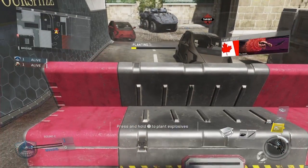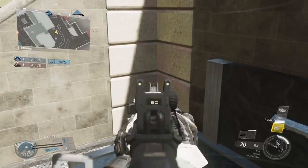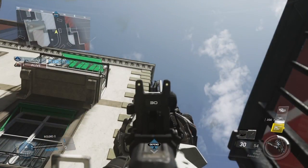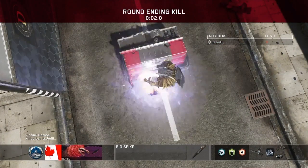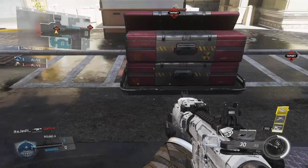Yo, what's going on everyone, it's XAPAJedi here bringing you guys Biospike spots for Retaliation on Infinite Warfare. For the first one, you're going to plant where I showed you, then get yourself stuck in this corner. Aim straight up over the bombsite and throw your Biospike when you know the enemy's defusing for a really nice aerial kill cam. Be careful — if you're off, it could hit the building in front of you or the solar panel connected to it.